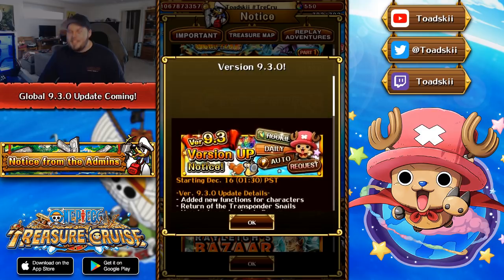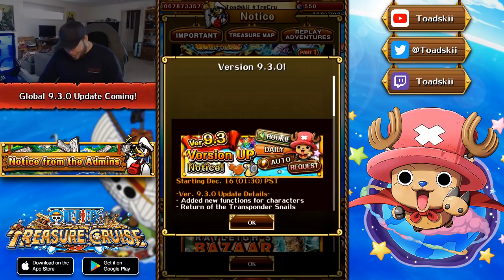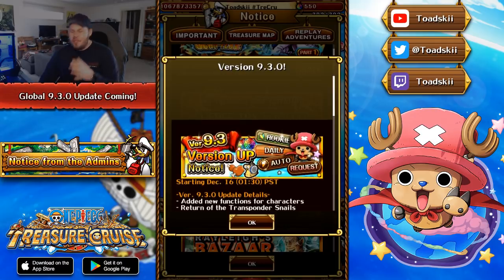The next thing: the return of Transponder Snails. This is an update that so many players have been wishing for for the longest time, and finally they're going to be reintroduced on global — that is freaking epic. JP introduced their brand new campaign event just today as well, mentioning a period where you get increased stamina refill chances. For those who don't know what Transponder Snails are, they've been out of the game for like two years.